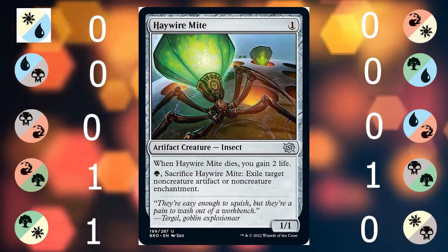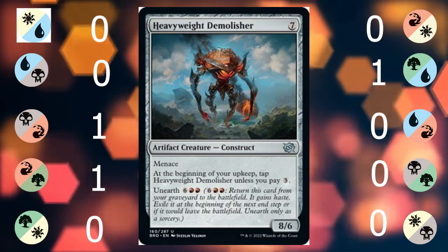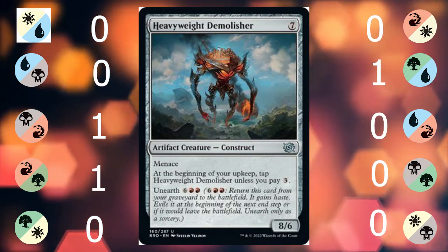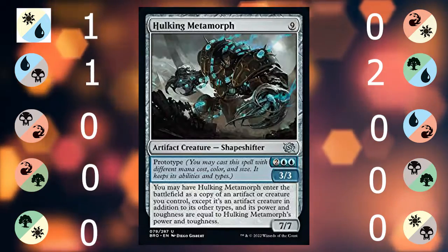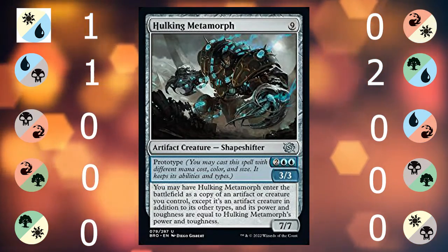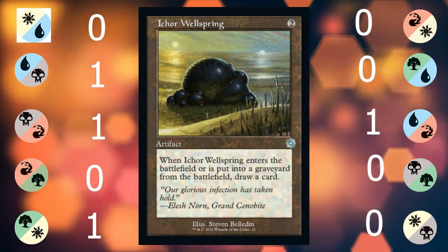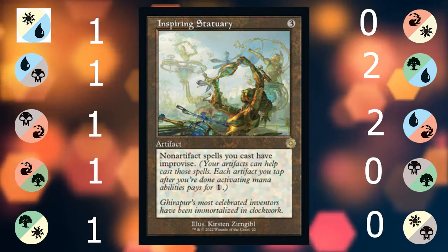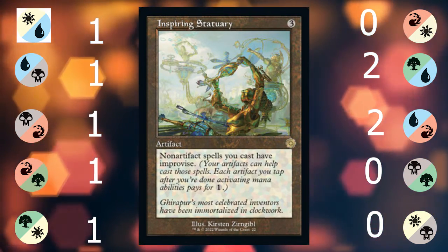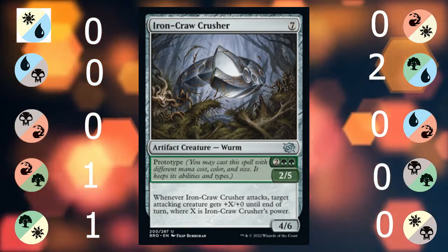Haywire Mite is a caterpillar that isn't as good as a caterpillar. Heavyweight Demolisher is a big scary boy who sometimes scares himself into doing nothing. Helm of Host looks at the most valuable creature and hits copy-paste. Hulking Metamorph is the guy who copies your homework but somehow has a better grade and body than you. Iker Wellspring enters the battlefield to draw a card and is sacrificed to draw a card. Inspiring Statuary turns your Power Stones into lands effectively — that's pretty good. Ironcrawl Crusher helps his best friend on the attack.